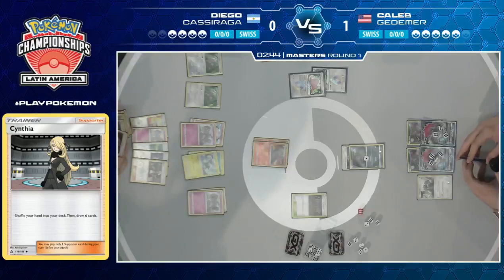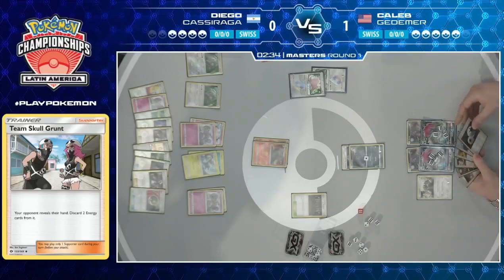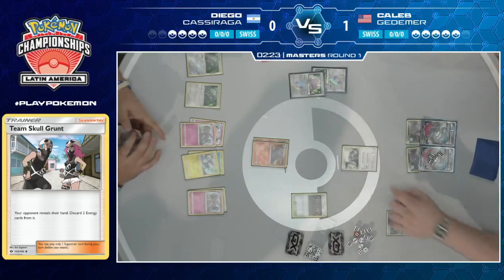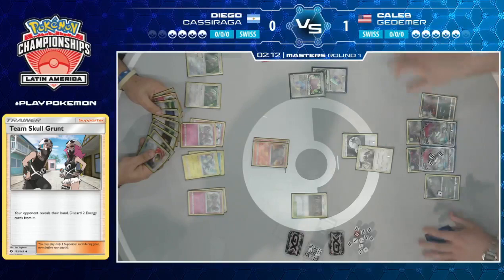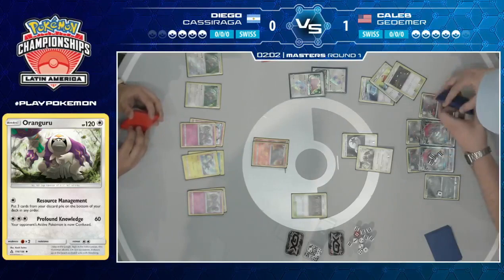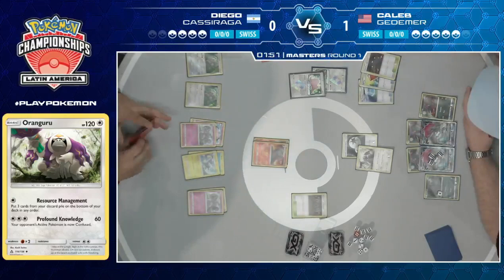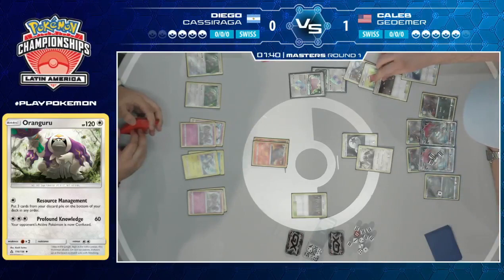Caleb just played a Skull Grunt there, and Diego just shows a lot of nothing. There's a Max Potion on that Zoroark and a retreat, and we'll see resource management this turn. Limitation just almost doesn't even matter at this point — Caleb knows what Diego has access to. He knows he's safe to do that. There goes Max Potion, Pal Pad, and Lysandre's Lab. The only thing Caleb has to worry about is getting something stuck active with Guzma, but with multiple energy in hand and Pal Pad to get Acerola back, nothing's really going to get stuck. Caleb knows what Diego's hand is like — there's nothing he can really do. The win conditions for Diego have pretty much all disappeared.